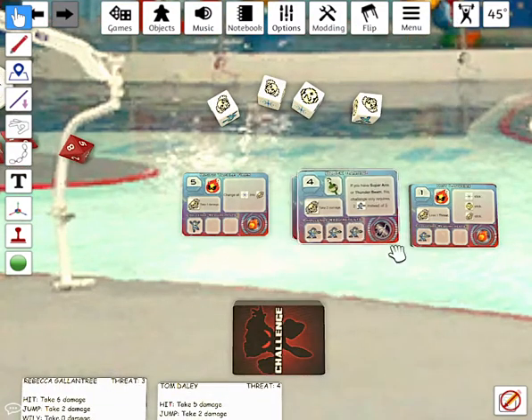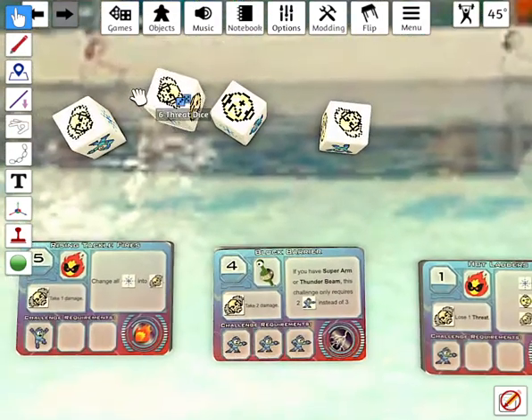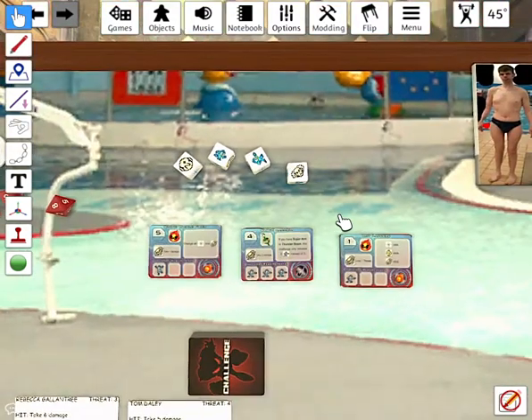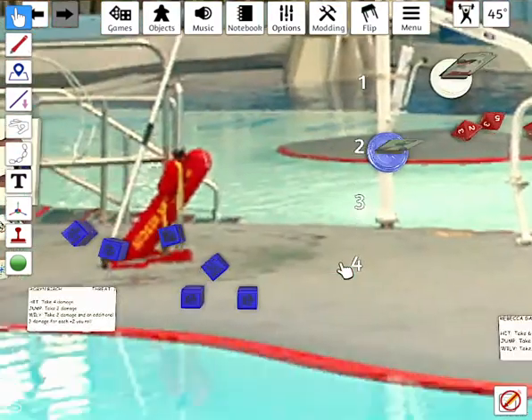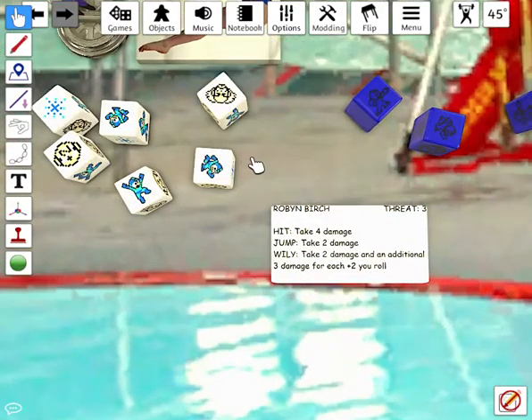Dr. Light has a tough one — Block Barrier, which requires three aims to pass the challenge. He's failed because he only rolled one aim. So Dr. Wiley has to take on Robin Birch again.